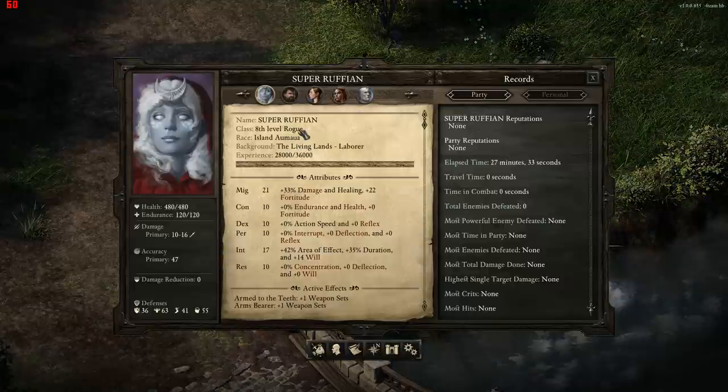I've got an Islander Rogue now. I put 21 into Might and 17 into Intellect. In this build, this is the best attribute array for it, but when they fix Dexterity, that will probably be viable as well.